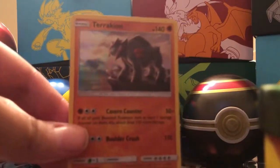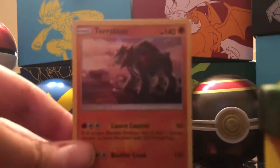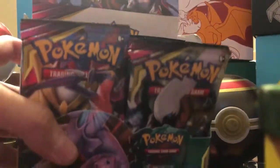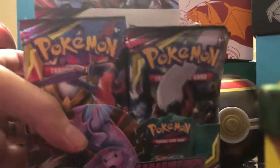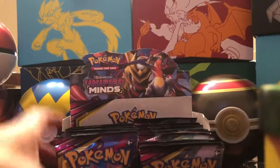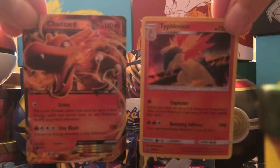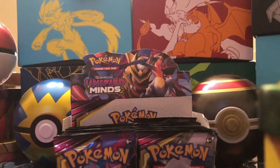So no Ultra Rare in our first video, but that's okay — that means we still have 32 more packs to go. I'm expecting 6 to 7 Ultra Rares, so most of the rest of the videos should have one. We will continue with Part 2 tomorrow, so please tune in for more Unified Minds openings. Subscribe — once we hit 125 subscribers, you'll have a chance to win both of these cards. On behalf of Big C and Little C, thank you for watching. We will see you next time.